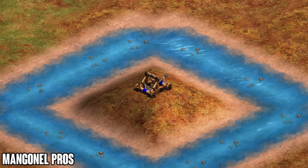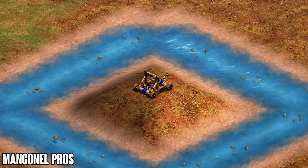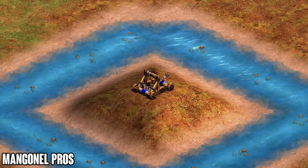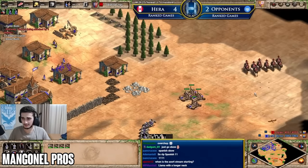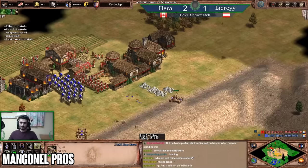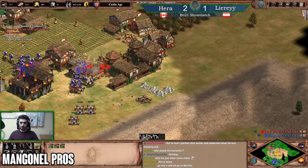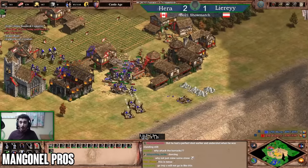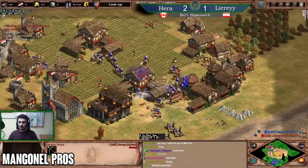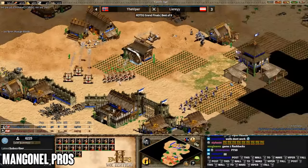Now let's talk about the pros and cons of the mangonel, and then we'll get a conclusion. The first pro is high burst damage — that was one of the bad things about the scorpion, and the mangonel is the complete opposite. It costs 160 wood and 135 gold to make, so it's quite expensive, but it does really high burst damage and has the potential to turn fights with just one or two good shots. You need to have the mindset that you're actively looking for these big shots.